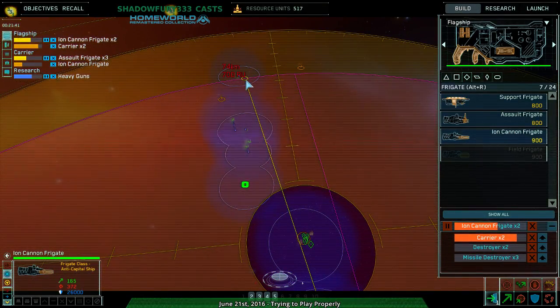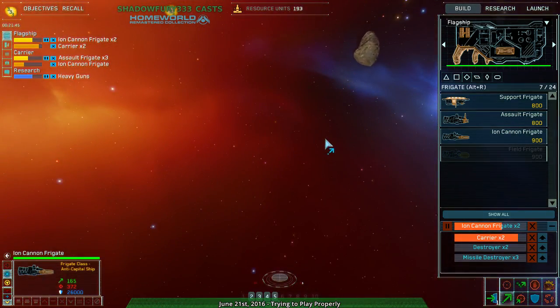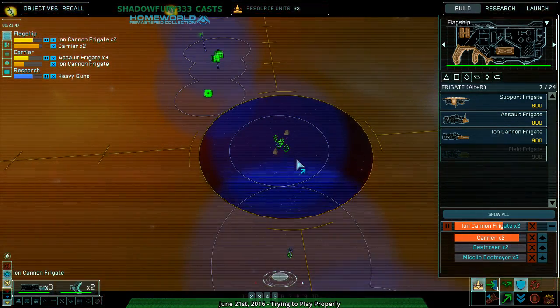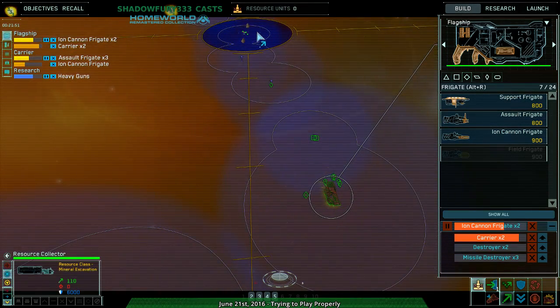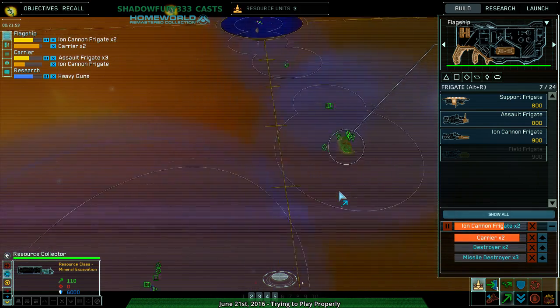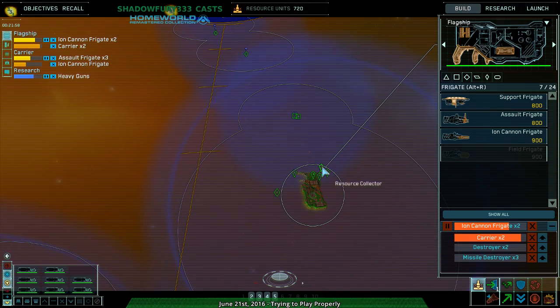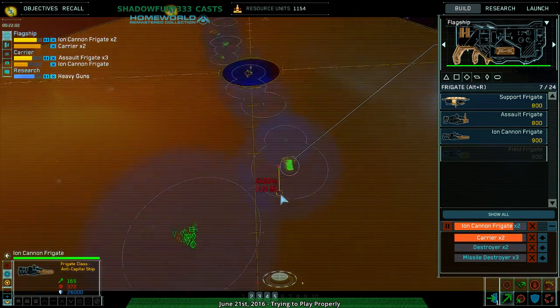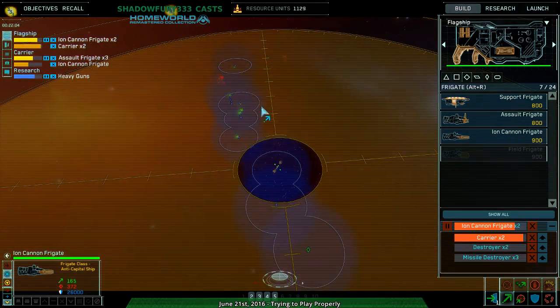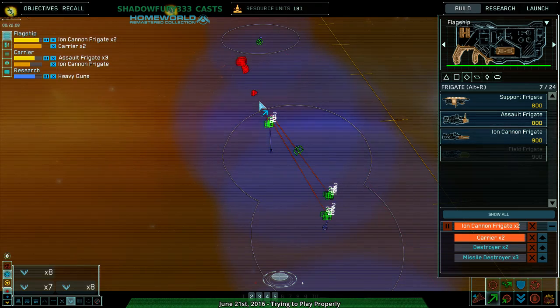Now the real question is where are my carriers, where are my ion cannon frigates and similar things. Oh, and I can't jump that far right now — am I out of resources? I don't have the resources to make that kind of jump. Why are you not harvesting? Harvest! Everything harvest from what's nearby.